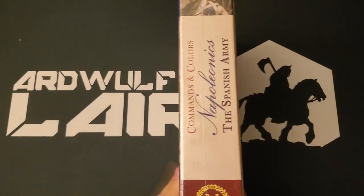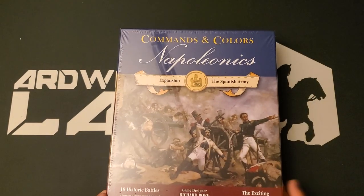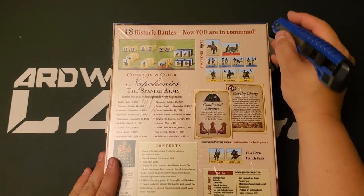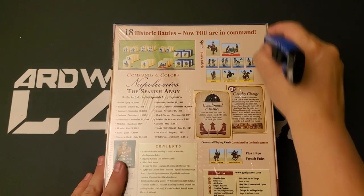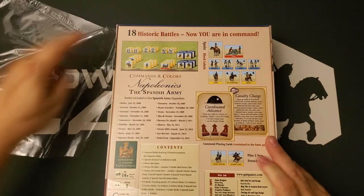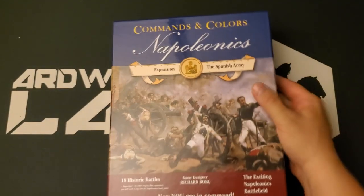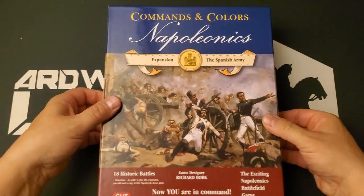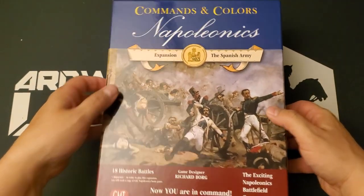I have literally never seen the inside of this box. It is a standard two-inch box and is an expansion for Commands and Colors Napoleonics, designed by Richard Borg and published by GMT Games. This has been out for eons and I just got caught up on it because I've remembered how much I like Commands and Colors Napoleonics. I'm not necessarily as big a fan of all the different Commands and Colors games, but I do like this one very much and all of them are well designed.